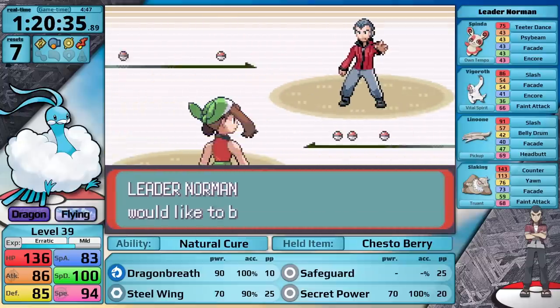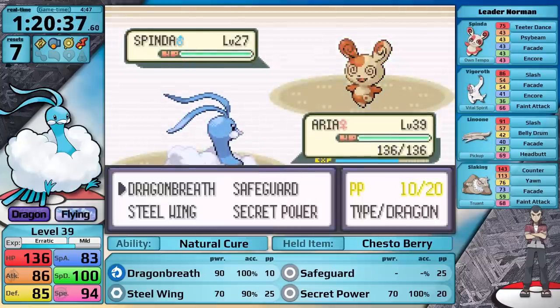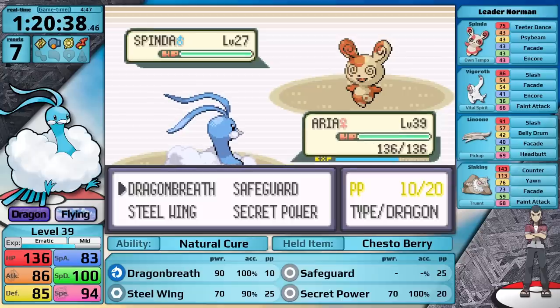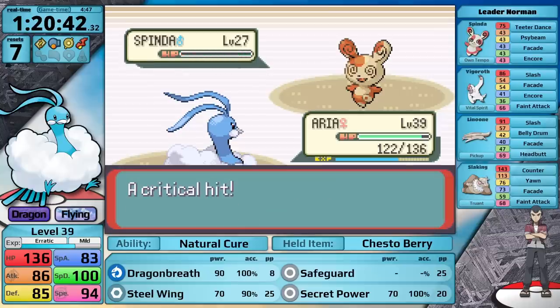Let's skip ahead to the Norman fight because there isn't really anything to report in the next section of the game. Right now Altaria is basically relying on Dragon Breath. However, once I take a victory here my moveset is going to get dramatically better. I make it past his lead Spinda without getting paralyzed, which is quite lucky.